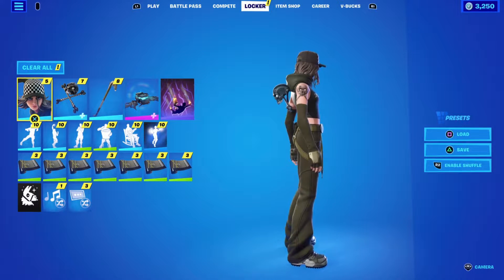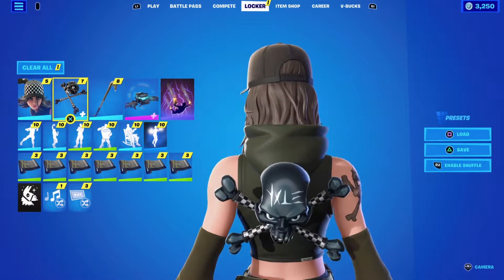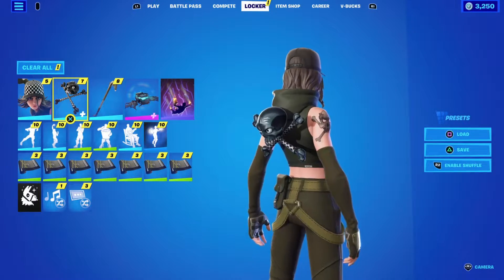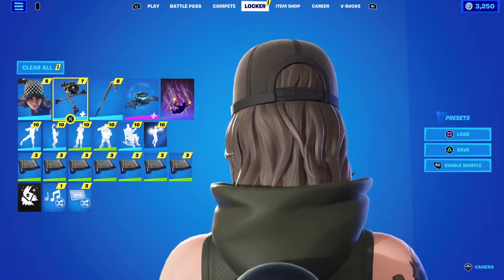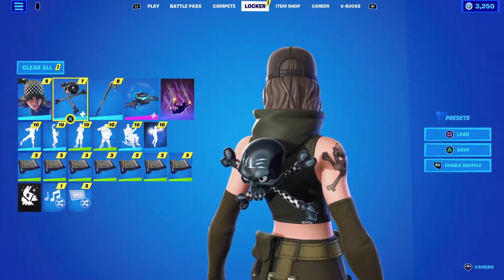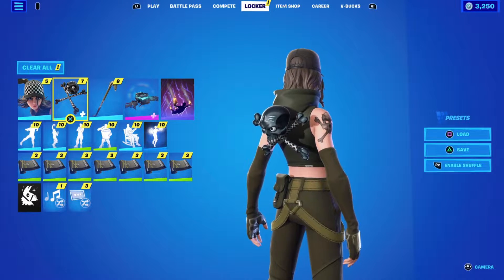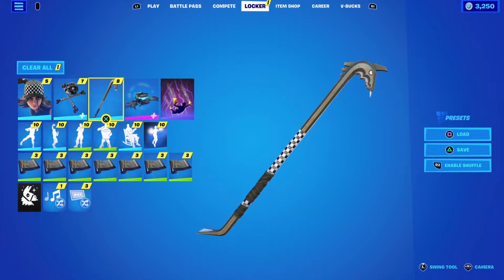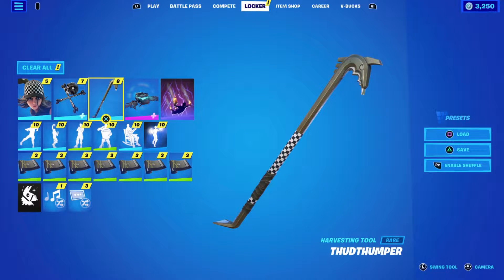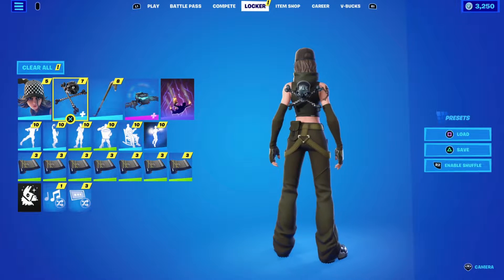She looks fantastic — I'm loving this skin. She comes with a back bling that moves a little bit, kind of glitches out. I can't figure out what it says but look at that gleam in the teeth — this looks fantastic. It also comes with the Thud Dumper pickaxe.